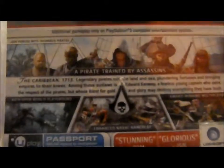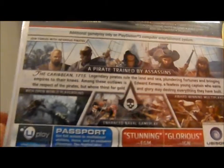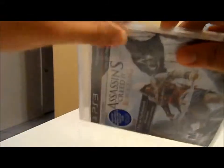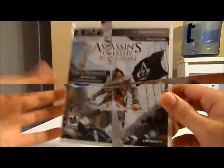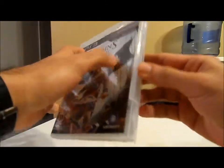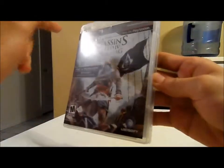It says 'a pirate playing by Assassin's' — we don't really need to read all of this, so let's get down to it and open the game. I had to cut the plastic off but I didn't have my knife with me, so let's open the game. Before I open it I need to check there are no codes on the case.